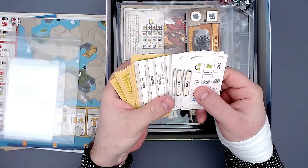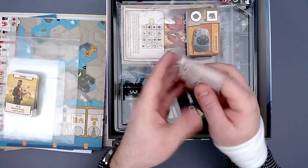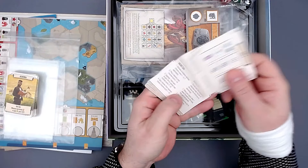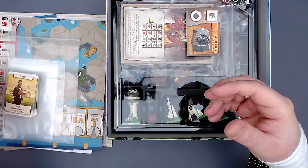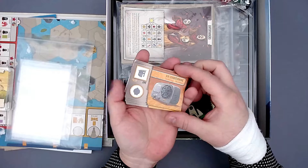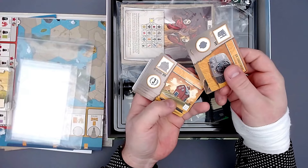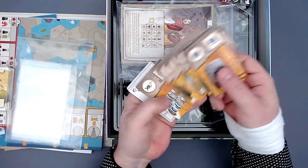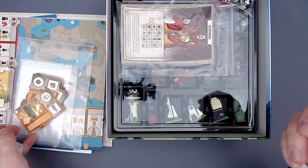The card backs are really cool as well. There are also some level cards — level four, level one — which are probably for the Automa. Then we have the player aids, not a lot but that's fine since the rules aren't too complex. Here are the invention cards you can get when advancing on the yellow track — you can upgrade them and get resources. Really nice artwork.